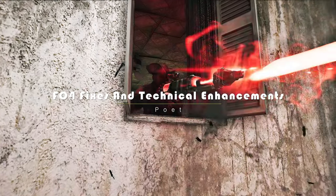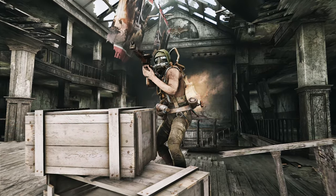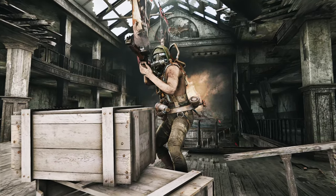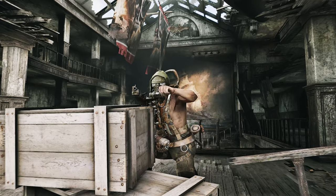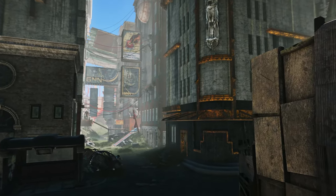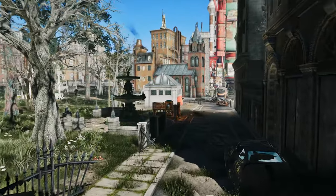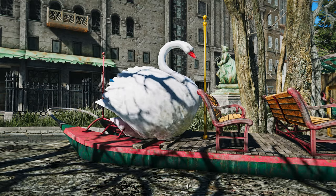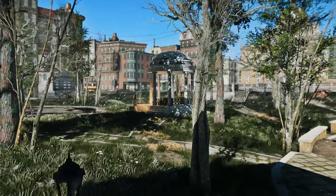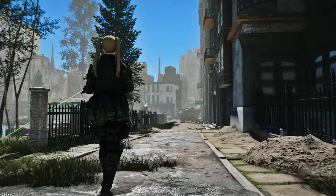Next, let me introduce you to the FO4 Fixes and Technical Enhancements mod. This extraordinary mod merges over 230 bug-fixing and gameplay-enhancing mods, addressing bugs that have not yet been fixed by the unofficial patch. This comprehensive mod covers various aspects of Fallout 4, including objects, items, audio, visual effects, and more, ensuring a smoother and more enjoyable gameplay experience.